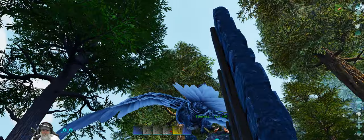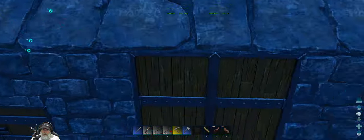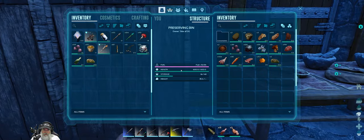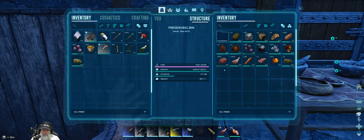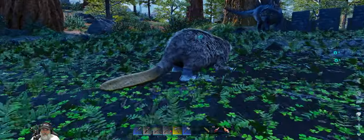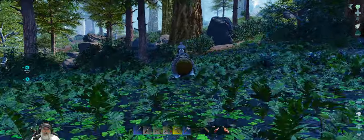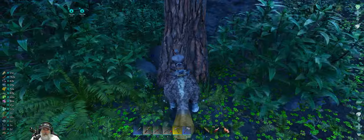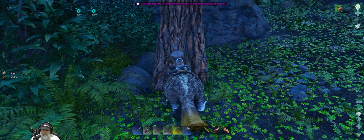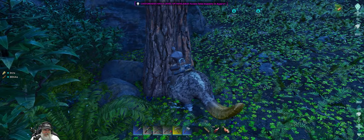We've got a saddle made for you. Ladies and gentlemen, we have obtained all of our main utility dinos — a stone gatherer, a metal gatherer, and a wood gatherer. These little redwood trees here, you get a lot of wood out of them — a crazy amount. I already have over 2,000 wood and the tree's still standing. That's just insane. I was getting a lot of wood when I was chopping by hand too, but look — good grief.